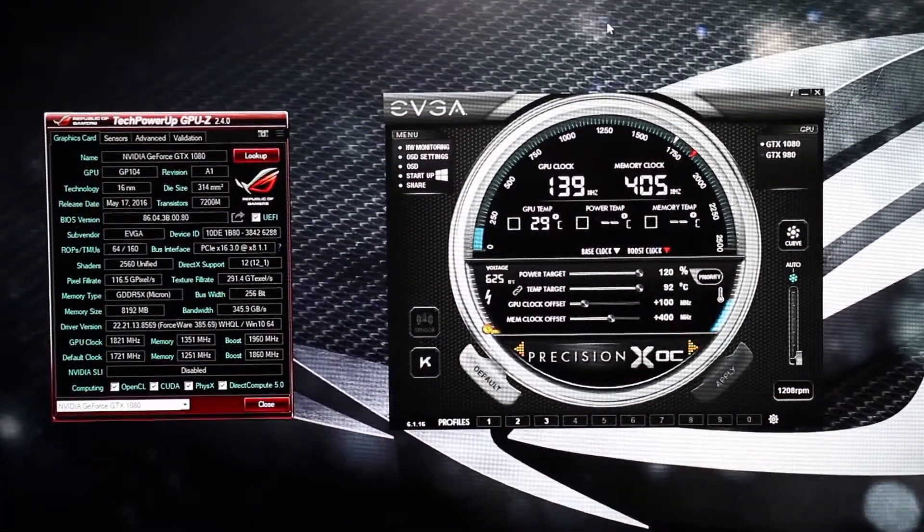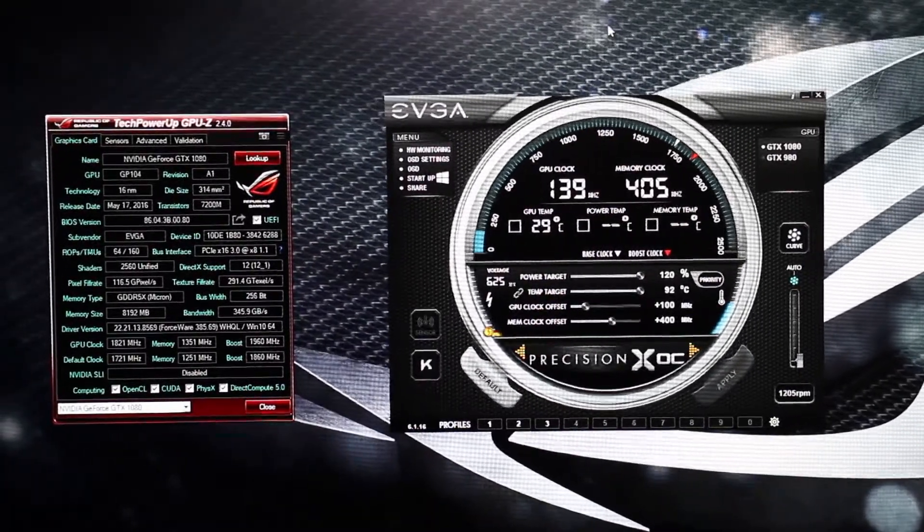As for a little bit of an overclock — I haven't had this card too long, so I've kept it simple: power and temp target set to maximum, GPU clock plus 100 megahertz, and memory clock plus 400 megahertz. It's been working fine through all my benchmarks. On GPU-Z at the desktop that shows a boost clock of 1960 megahertz, though take that with a pinch of salt — I've seen higher frequencies in games. GPU Boost 3.0 overclocks itself up and down based on thermals and power.